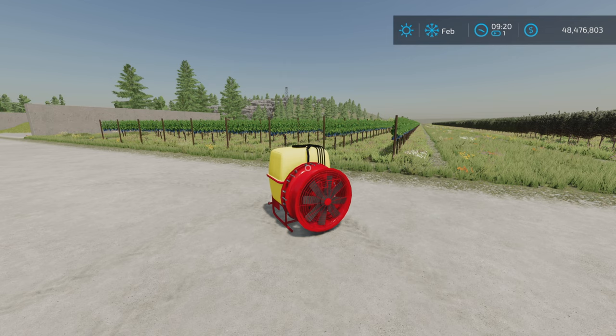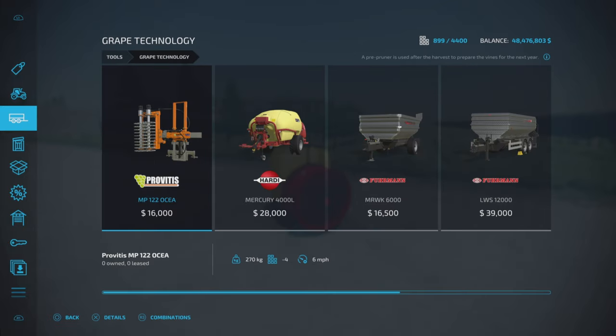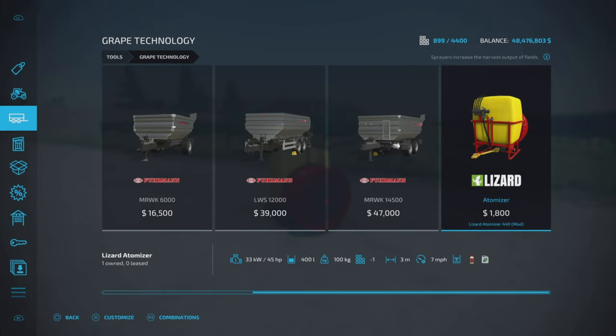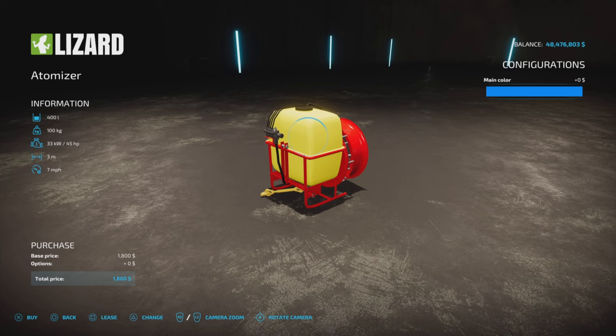Under grape technology, 4.65 megabytes to download. Four slots on console. Tools and grape technology are where you'll find it. A very reasonably priced $1,800. 45 horsepower recommended. 400 liter capacity. 100 kilograms is how much it weighs. Three meter spread width at seven miles per hour. Herbicide and liquid fertilizer. We have color options of yellow and blue.